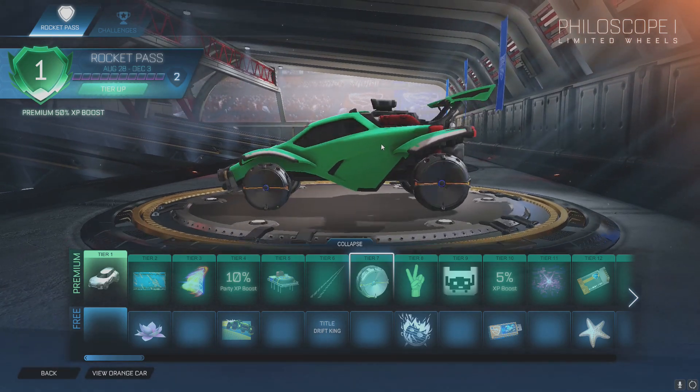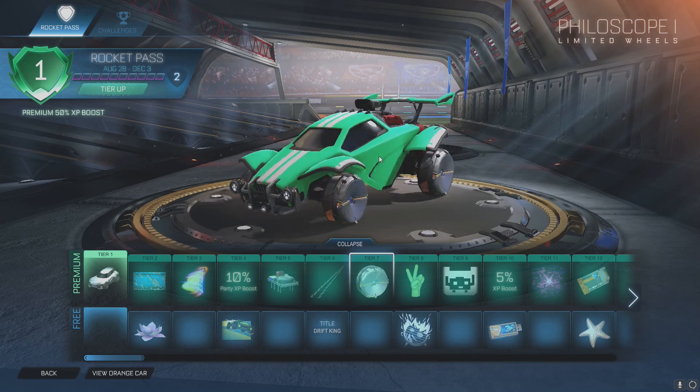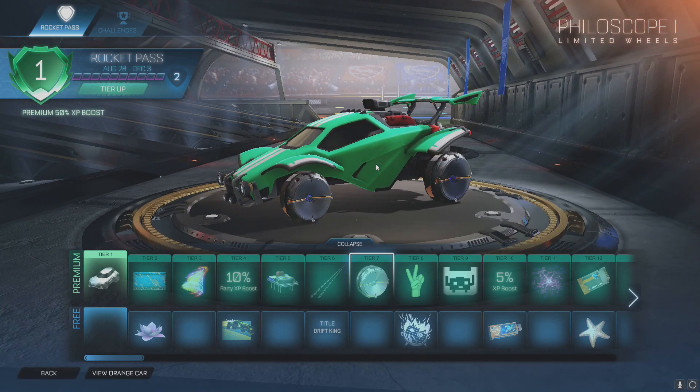Philoscope Wheels — those might be the ugliest thing I've seen, ever actually. I know there are so many wheels in this game and it's hard to come up with new concepts and new ideas, but they're just... well, it is a low tier item so maybe it'll get better.